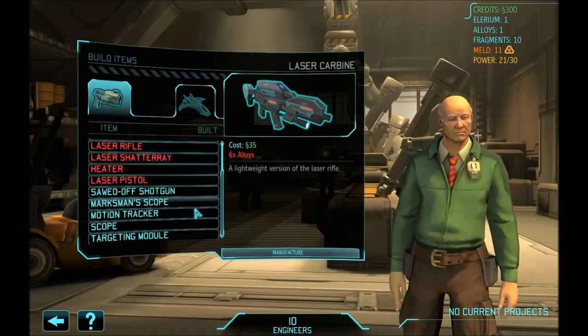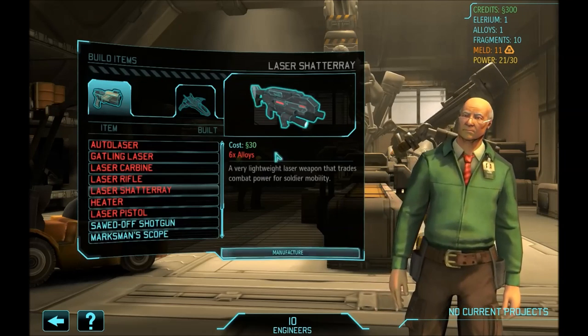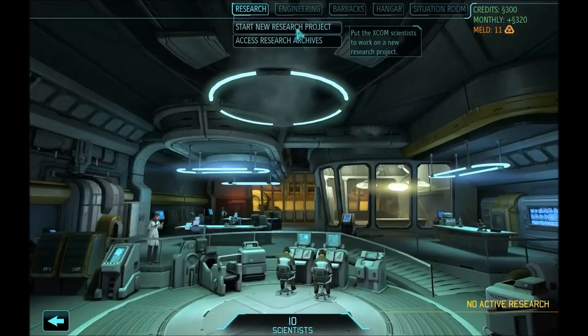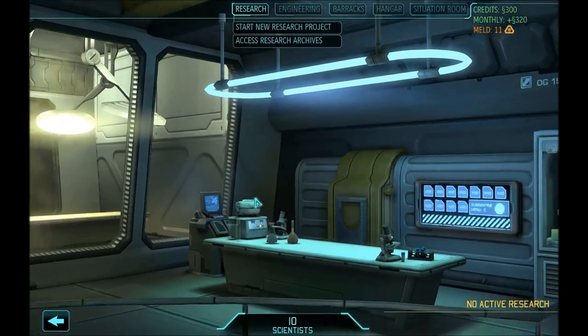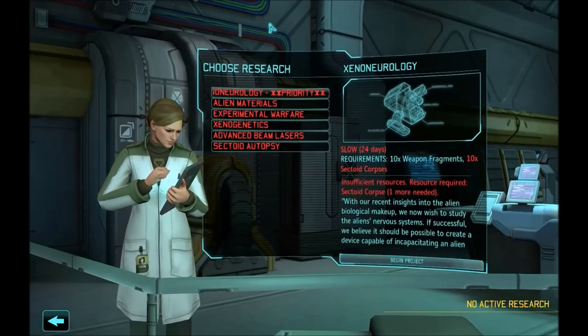Laser shot array you are going to need for your rocketeer and sometimes for your scouts or meld-picking units — build at least one. Then we have the gutting laser, which is the LMG. One is going to be enough and I doubt you are going to need more unless you play very defensively. Laser carbine is for your low mobility units to make them run faster — it is also for rocketeers and scouts. That covers the direct things you need from beam lasers. It is going to eat a lot of alloys and money, but you will outfit your soldiers in better weaponry and gain an early advantage.